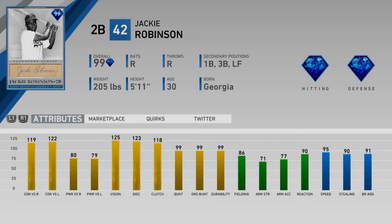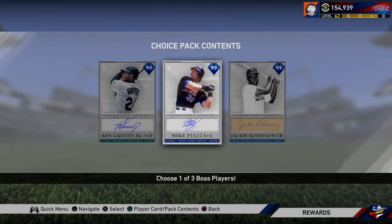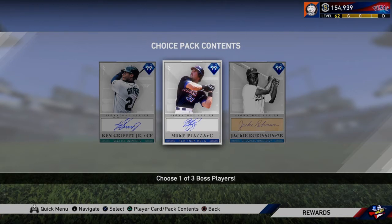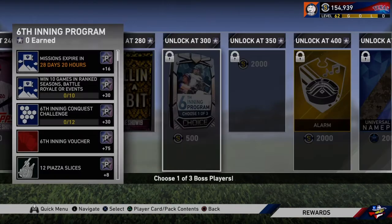Jackie Robinson looks amazing, but in my opinion he's the worst of the bosses. I think you can't go wrong with Griffey or Piazza. If you needed a second baseman, Jackie Robinson fits the bill. But honestly, Griffey and Piazza are too good to pass up. If you're a big Dodgers fan, maybe Jackie Robinson is the move.